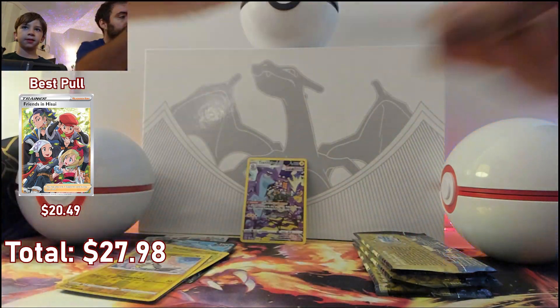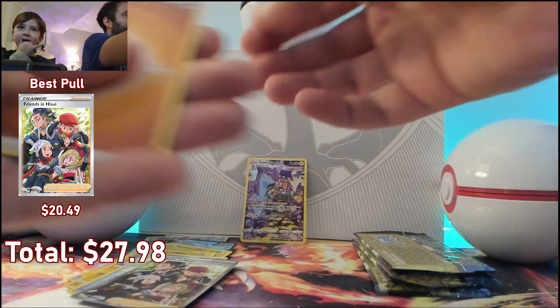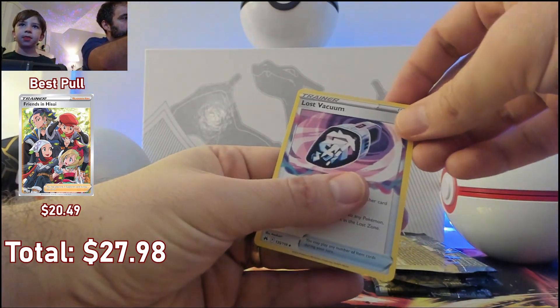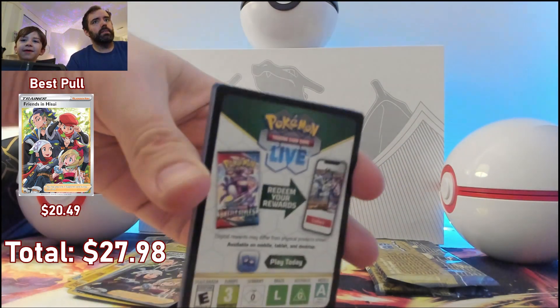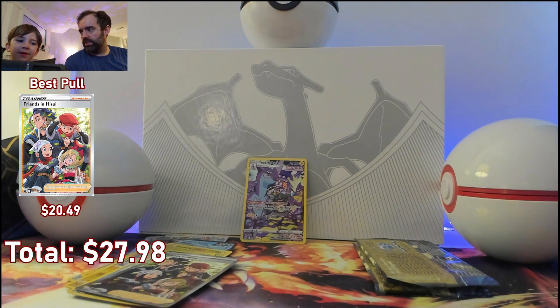It's a full art trainer — that's awesome, we're getting a really good pack! What is this cool card? Lost Vacuum! Another black border — I think they all just have black borders now. You think so? Yeah, maybe they changed it.